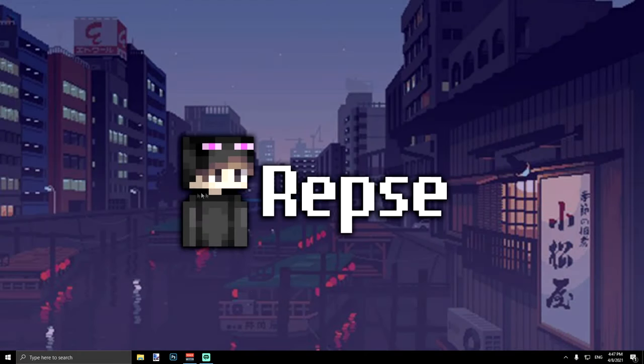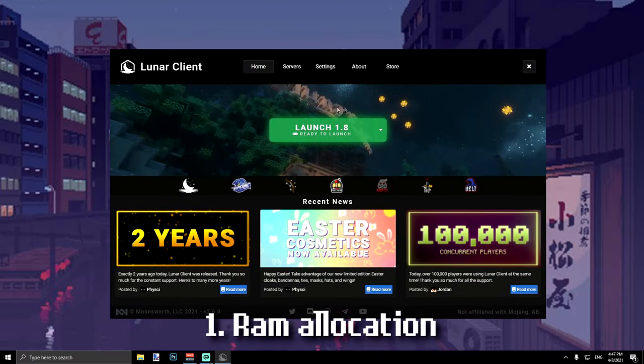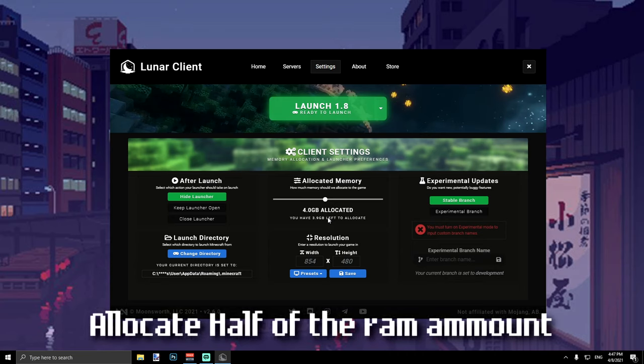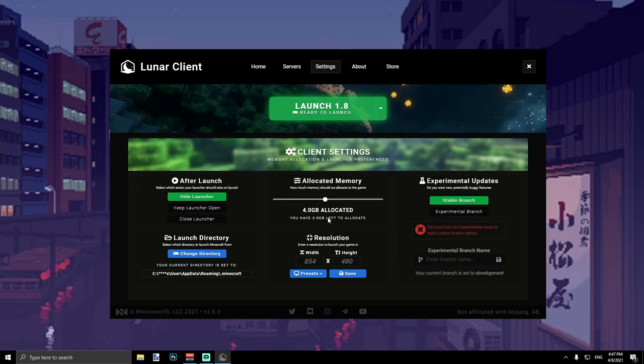So before we get into in-game settings, what you guys want to do is allocate RAM to Lunar Client. We're going to be showing you the perfect RAM allocation. It really depends on your RAM. Hit settings — I allocate 4GB because I have 8. If you guys have 16, you should allocate 8. If you guys have 8GB, allocate 4. If you guys have 4GB, allocate 2. Basically half of your memory. The higher the amount of RAM, the higher the FPS. But going too high isn't recommended because it may struggle running other programs like Discord. So I recommend setting this to half.